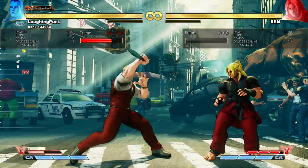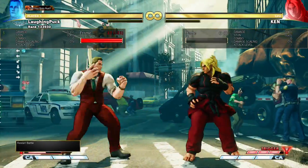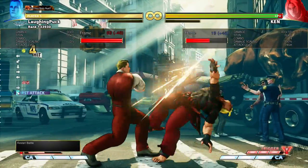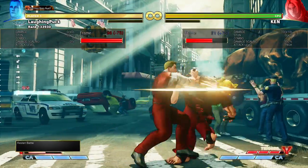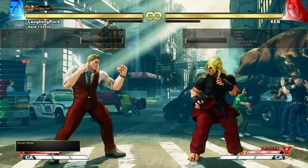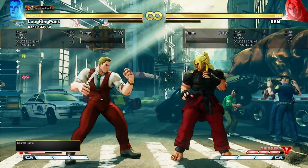Beyond that, he gets a lunging attack which links into a specific animation on hit. This move is bad — it has terrible Oki. You're not plus enough after the knockdown to get a forward dash, and it uses half of your entire V-gauge every single time you attempt it.